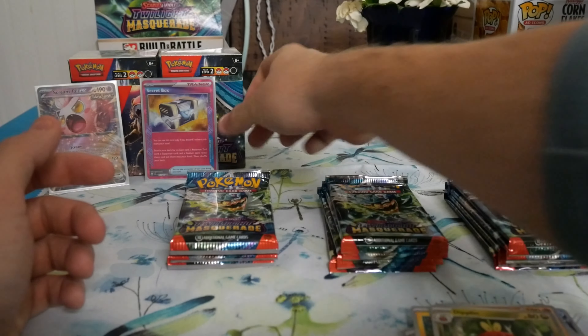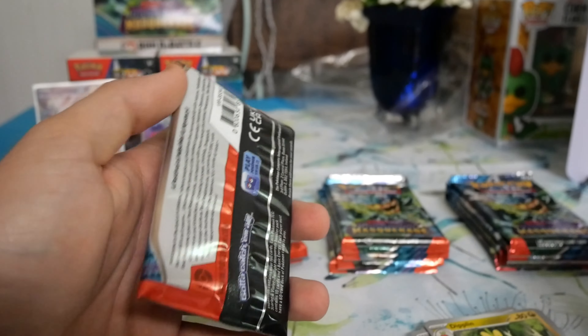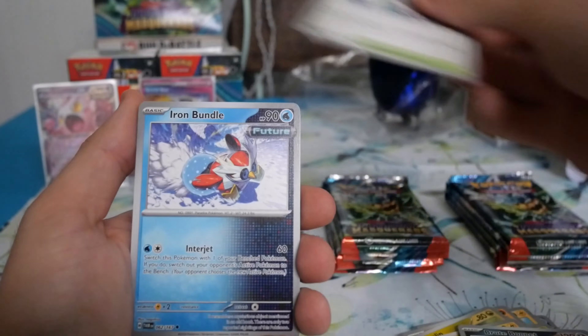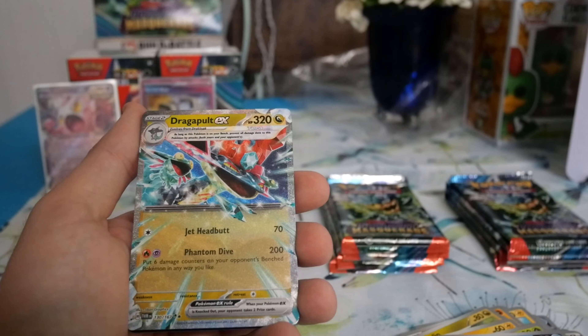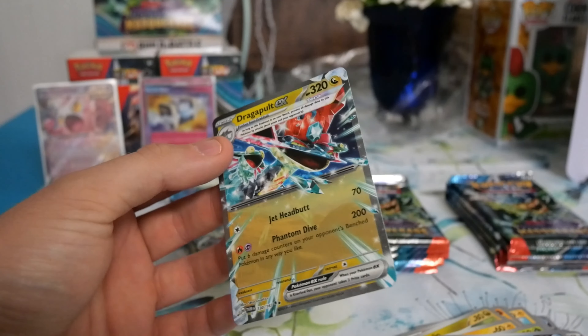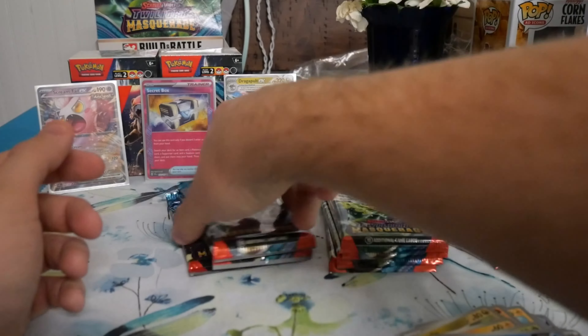Those A-specs look so good, I love the design on those. Box number two — we got Heliolisk, Glimit, Sinistra, Sandygast, Dragapult EX! Very nice with the little Terra Dragon Dragapult on the first pack this time — we'll take it, we'll take it.